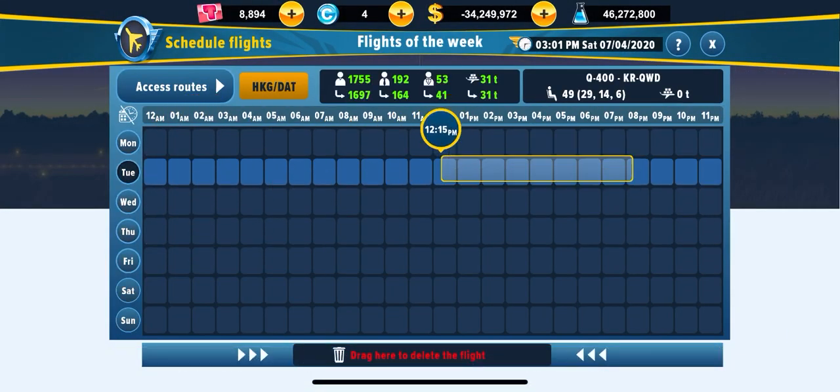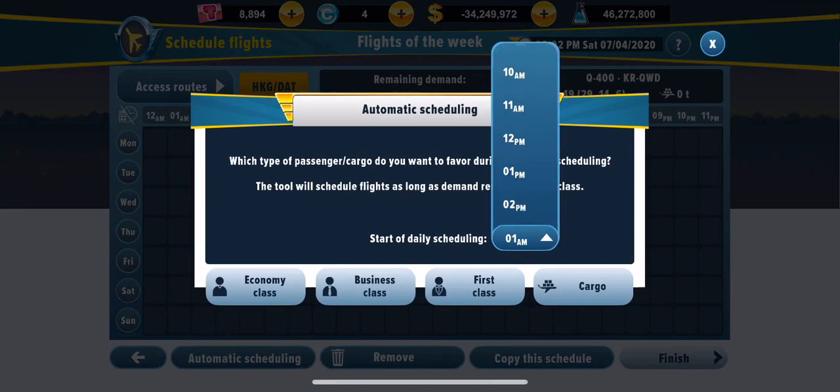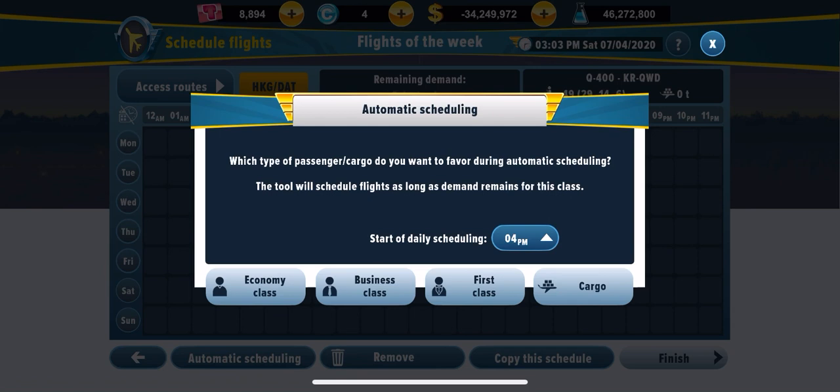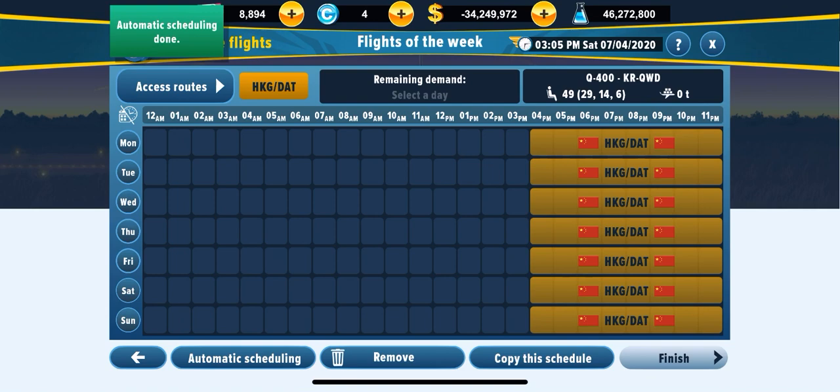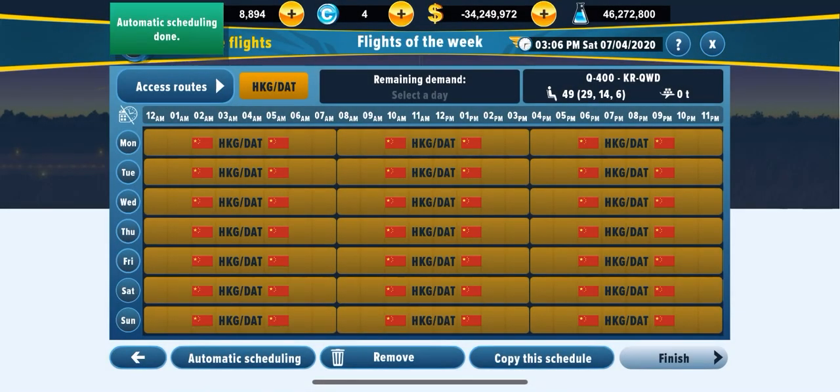How to decide a schedule: if you're lazy, you can use automatic scheduling. The good thing about automatic scheduling is you don't really need to do it manually — let's say it's 4pm in Airlines Manager time, just press any one of these four buttons; they both do the same thing.